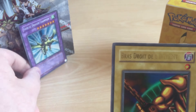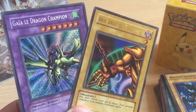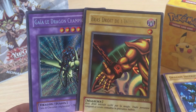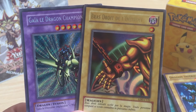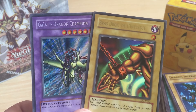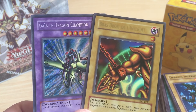A little recap here - what I got. I got two foils: one Secret and one Super Rare. That's good enough for me. This is great. It's a shame it's the French version, but anyway. Thanks for watching, and I'll be uploading another video of a booster box or something else - even Pokemon cards if possible. Stay tuned for more.